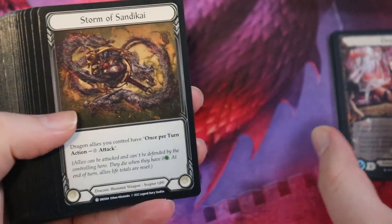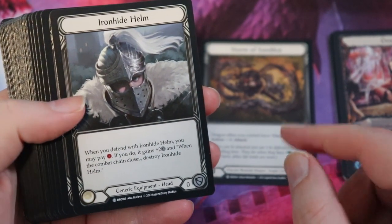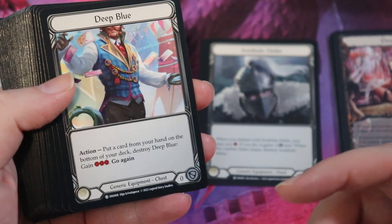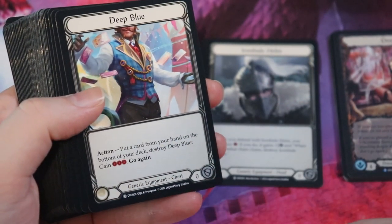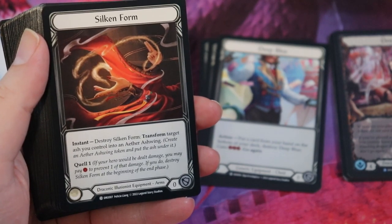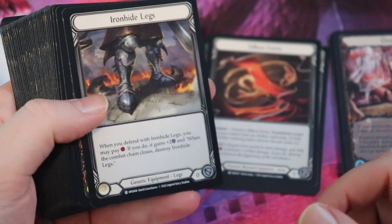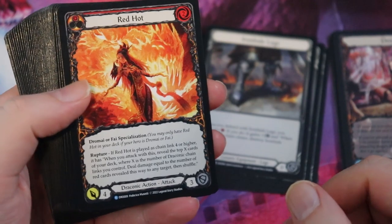Here we have the Storm of Sanakai, Dromai's signature weapon — it gives all your dragons the ability to attack, which you need. We have an Iron Hide Helm reprint that blocks for two if you pay a resource — not too bad. We also have Deep Blue, a great resource-generating card since you'll be running a lot of reds; generating three resources is really valuable. Silken Form is fantastic — the draconic illusionist arm equipment lets you quell to prevent damage or transform an ash into an Aether Ashwing to get your little dragons. Another Iron Hide piece for blocking, and two Red Hots — one of the key combo cards with amazing artwork.